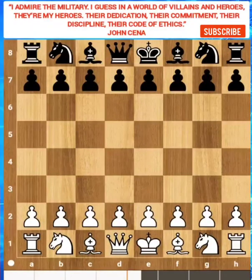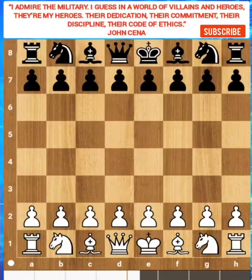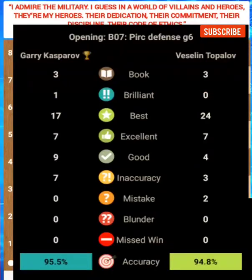Hello chess friends, this is Stockfish 15. Today I am going to analyze Garry Kasparov's immortal game where he sacrificed his rook to get positional advantage. I will teach you Garry Kasparov's strategy, ideas, chess plan and more. This is the reason the video is over 13 minutes long. I analyzed the game and found he played one brilliant move with 95% accuracy.